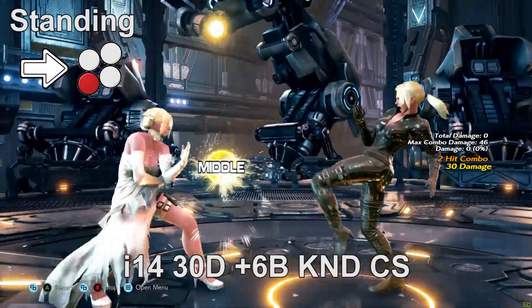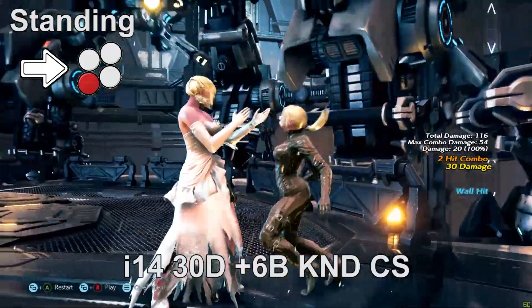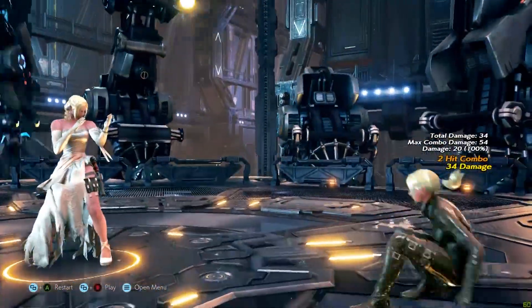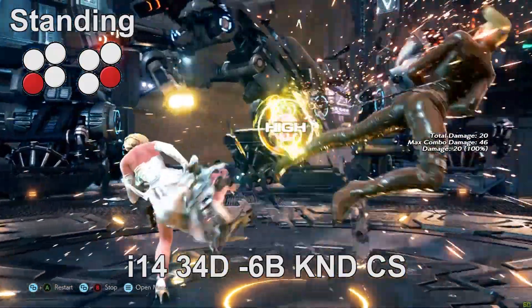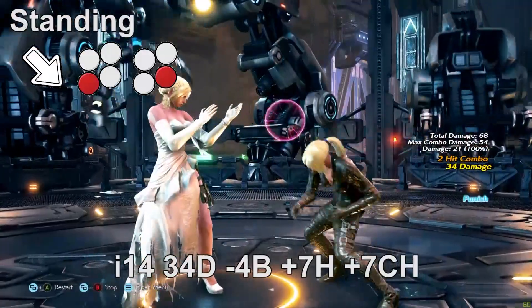At 14 frames we have forward 3, Nina's most consistent 14-frame punish. It is a high that deals 30 damage, has great range, knocks down and wall splats. It launches on counter hit for a full combo and is plus six on block. Nina also has 3,4 and down-forward 3,4 as other 14-frame punishment options. 3,4 deals 34 damage but has shorter range, and down-forward 3,4 also deals 34 damage but is plus seven on hit instead of knocking down.